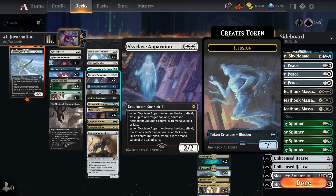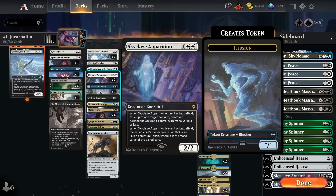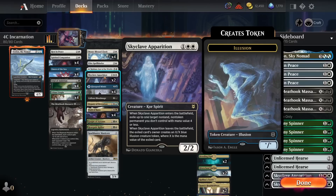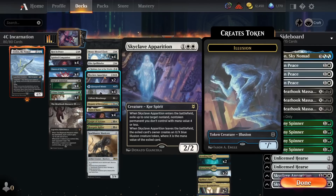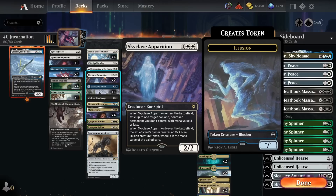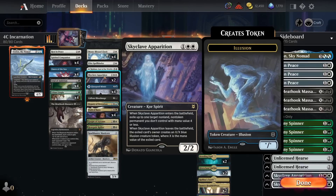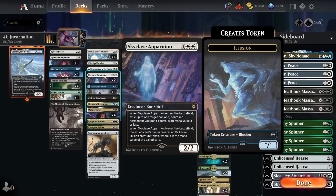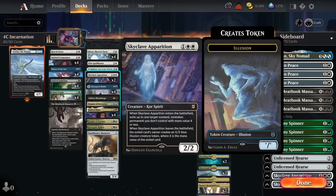We've got Skyclave Apparition, the only silver bullet we're running more than one copy of. In a lot of matchups you do want the second copy — it's very flexible removal against creature decks, as well as important non-creature permanents like Witch's Oven and Trail of Crumbs against Sacrifice decks. It comes up quite a lot where you're against a creature deck, use Apparition on one creature, they kill Apparition, and if you didn't have the second copy you couldn't search up another one. We have the third and fourth copy in the sideboard for matchups where it's good.